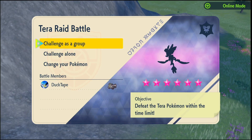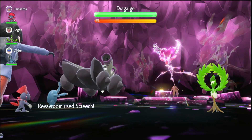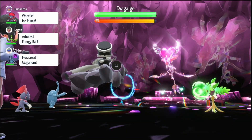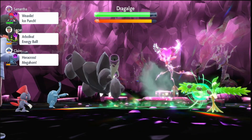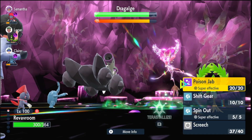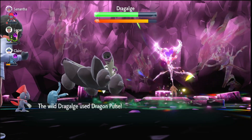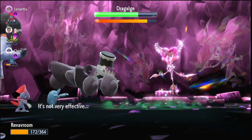Now that I've found a six-star raid that we're super effective against, I'm going to show you just how strong it is. On the first turn you want to use Screech — you want to use it again until you've hit two Screeches, bringing the enemy to minus four defense. Once it's at minus four defense, start using Poison Jab. As you can see it does quite a lot of damage, and every time you use it in succession it gets stronger because of our held item Metronome.